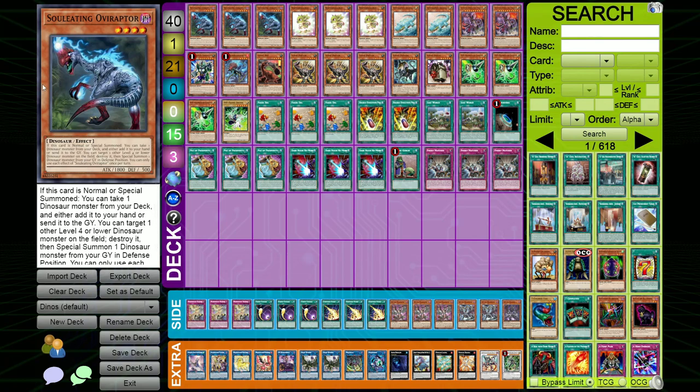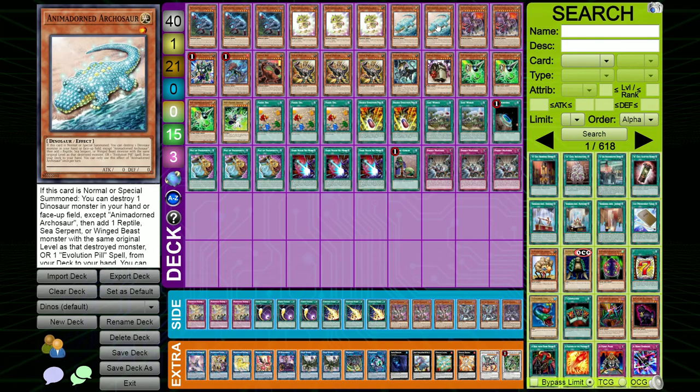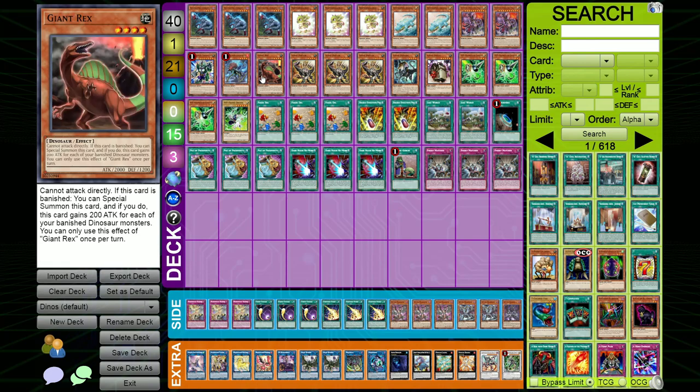For our Dino monsters we play triple Oviraptor, triple Baby, two Animadorns, Archosaurs, two Tyrannos, one Pancreatops, one Misc, and one Giant Rex.